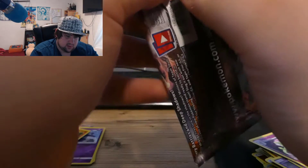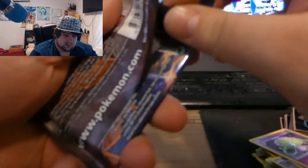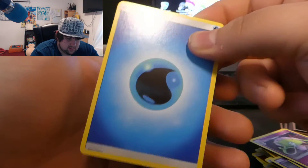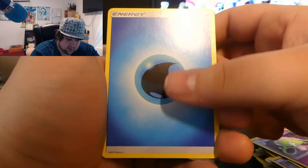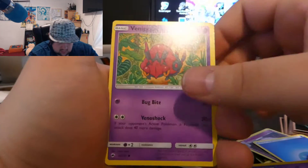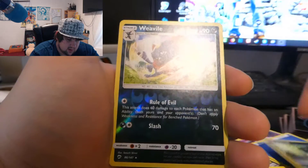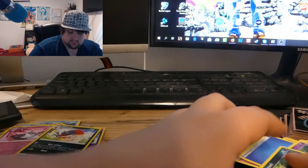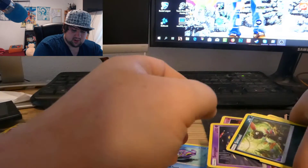Marshadow and Salazzle full art — I am absolutely astonished, I can't comprehend it. Maybe the prices for Burning Shadows aren't that high at the moment. Last pack: Caterpie, Weedle, Onix, Sandy, Weedle again, Sneasel, Whimsicott reverse, and regular rare Rockruff. All good in the hood — we pulled three beast cards, I'm not going to lie, these cards were absolutely demolishing.